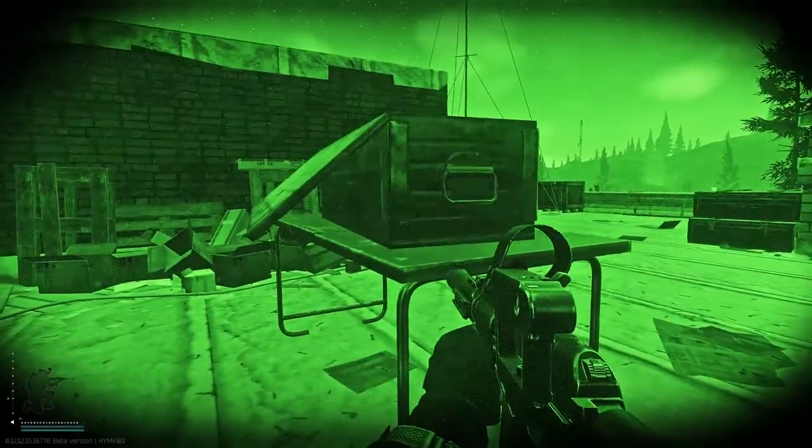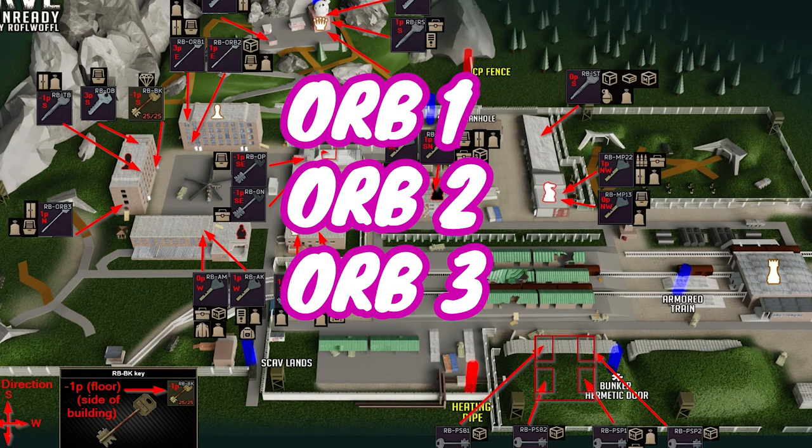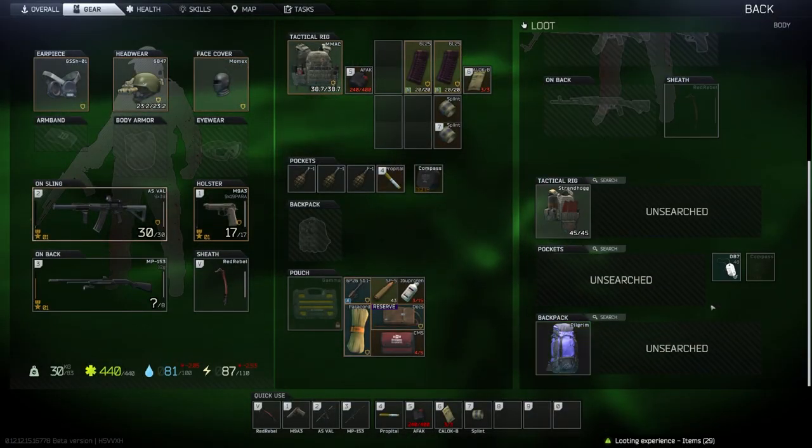I would recommend doing this quest at night and looting the keys ORB 1, 2, and 3 while you're at it. Spend about 10 to 15 minutes in the raid and get out with the loot. You'll rack up the scav kills in no time.